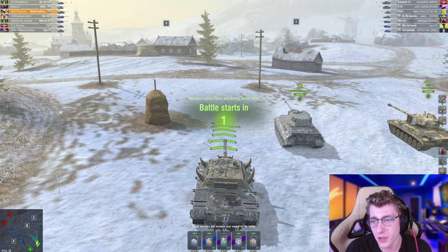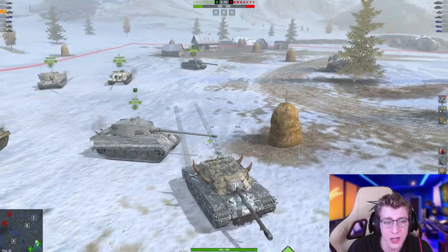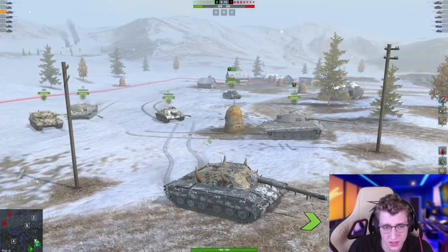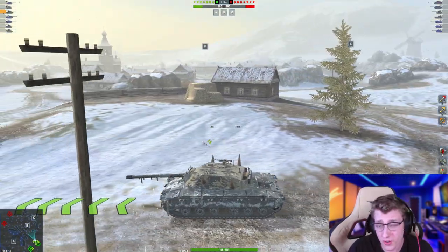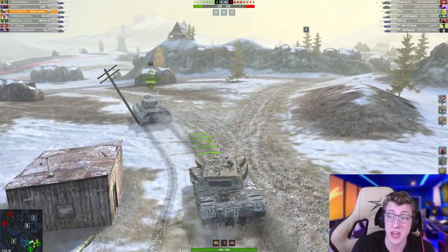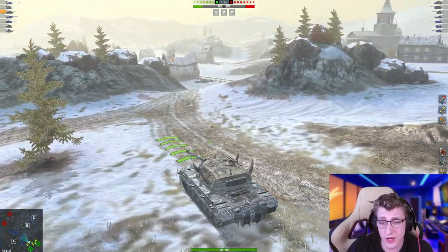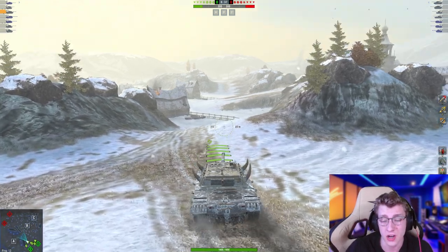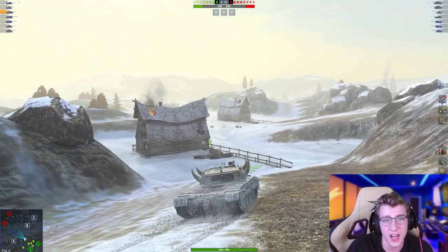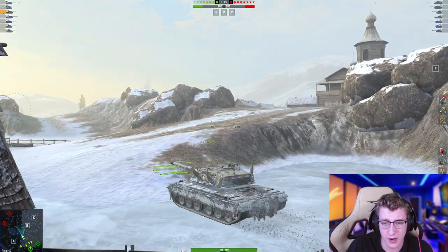Up against us this game we have an E75, an Emil 1, and an IS-2 SH. We also have a Tiger 2 with no camo and a T32. Our Tiger 2 is already going towards mid and so is our T32, so pushing towards base C isn't going to happen. My Tiger 2 is apparently a medium tank, so we're going medium side even though they only have one medium. Disappointing, but I'm going to make the best of it — we'll cut through mid and get hull down at the middle ramp.